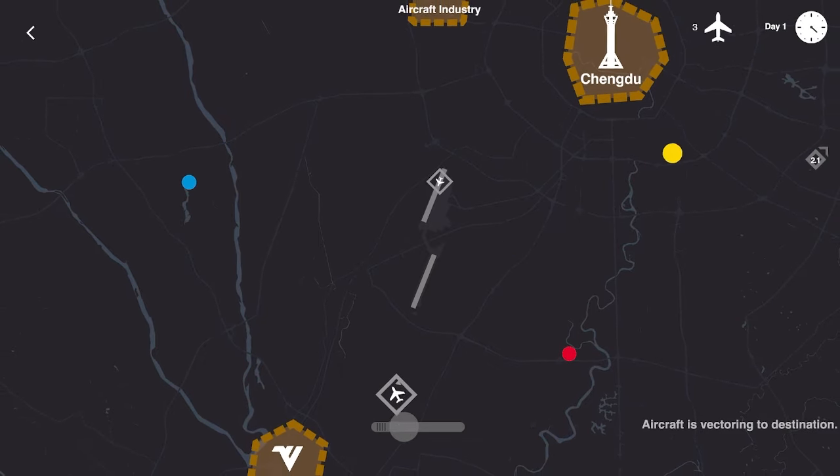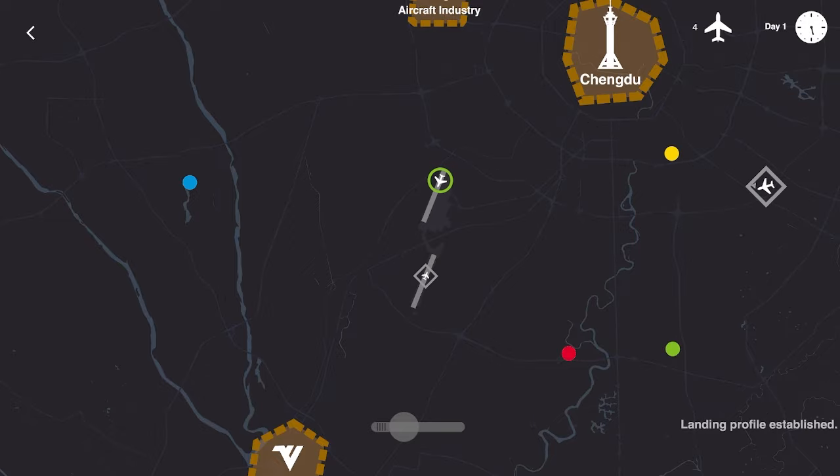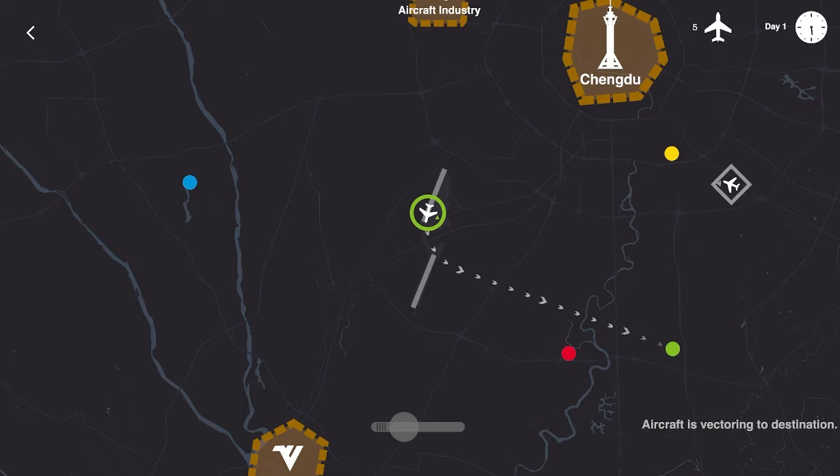We're going to see if we can do better than we did last time. Last time we were in Tokyo and I think we broke 100, so that's the goal — to see if we can get over 100 again. We've got about four planes here, five as this one gets on the ground and lands. Let's bring this guy in and have him swing around to the north. At the south end of the map I'm not quite sure what that symbol is — if you know, let me know in the comments down below.